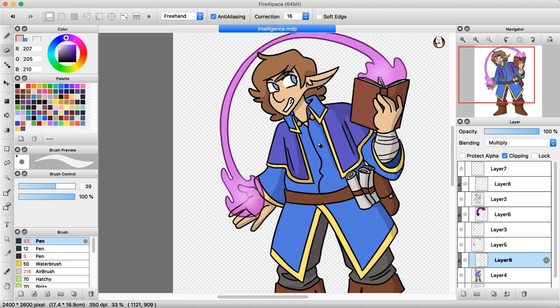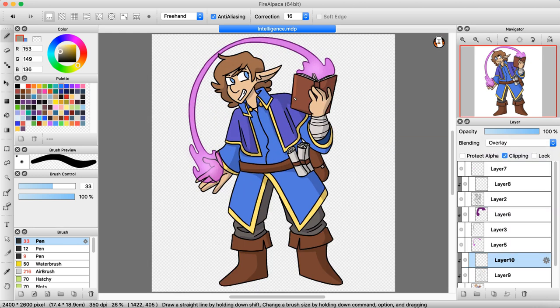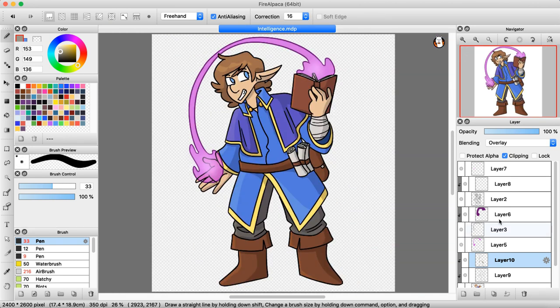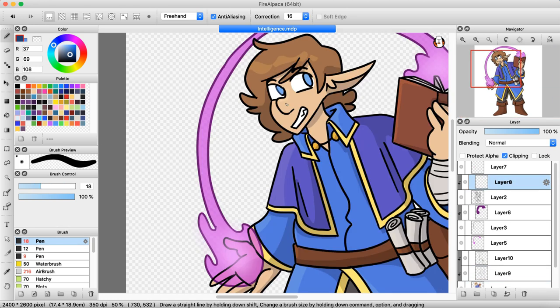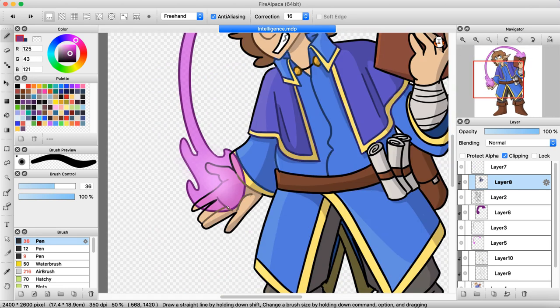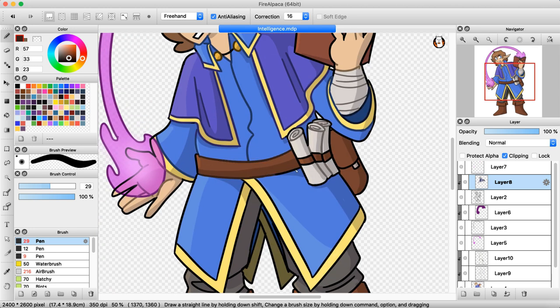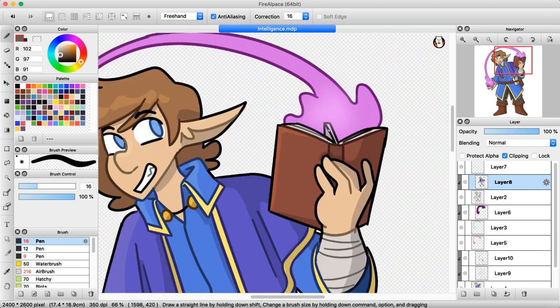He also holds a few scrolls and a bag full of spellcasting ingredients. Otherwise, he just has some comfy basic blue robes. The abilities associated with intelligence include arcana, history, nature, investigation, and religion. All of these make sense to be connected with intelligence, but on their own they almost seem a little random. I managed to include arcana by showing this guy's spell knowledge, but a lot of the other traits are harder to represent since they're usually shown by investigating something or already knowing it.